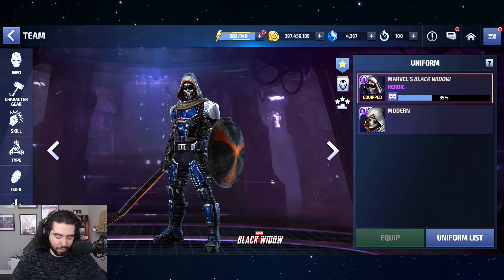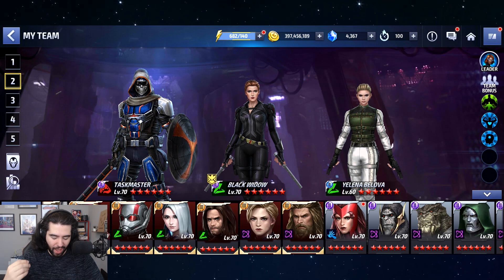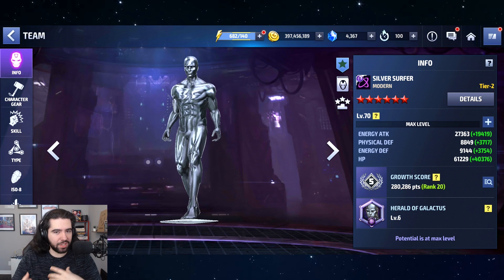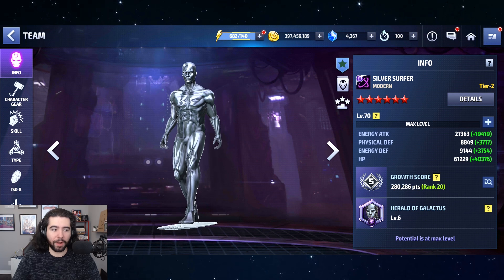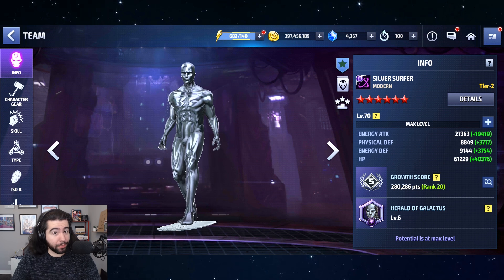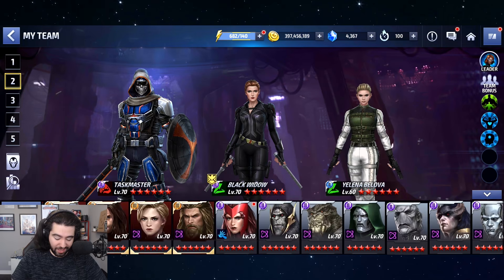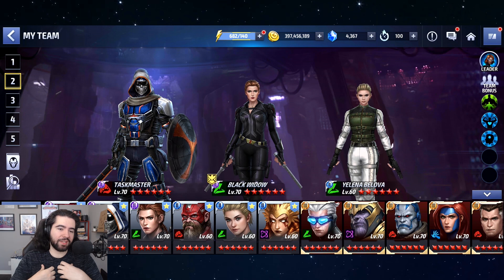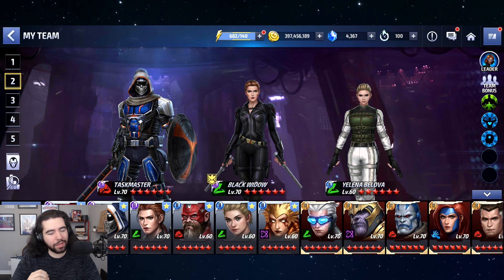Things like Taskmaster and Mystique's passive — giving you access to it whether you're free-to-play or not — for PVP and being able to punch up. The problem with a lot of Level 70 characters, even Silver Surfer, is they don't have enough damage sometimes to take down a Tier 3 Thanos tanked up with a CTP of Regen, or a Tier 3 Jean Grey with a CTP of Regen. But with Taskmaster or Mystique on the team you absolutely have a chance to one-shot them with that 40-45% increased damage to superheroes.